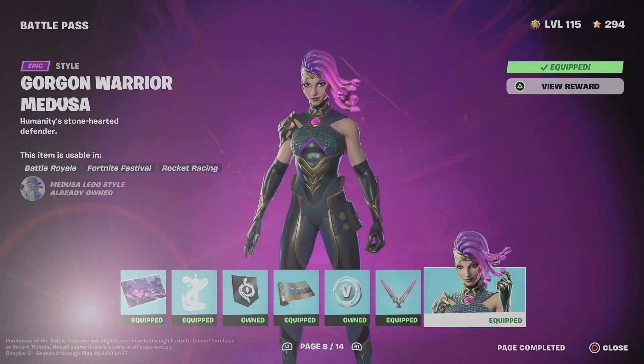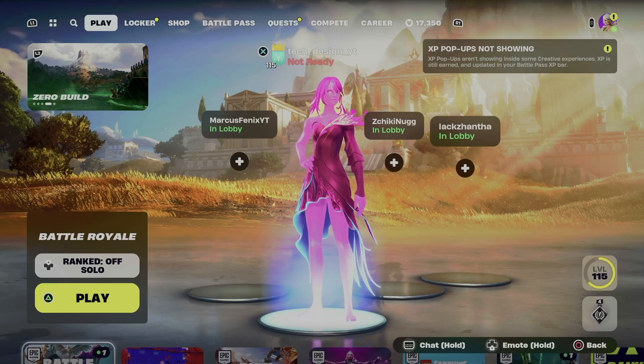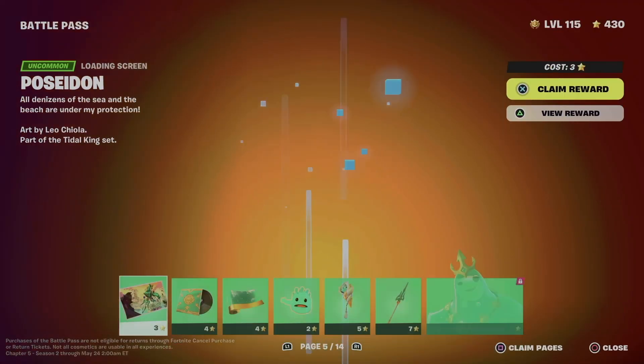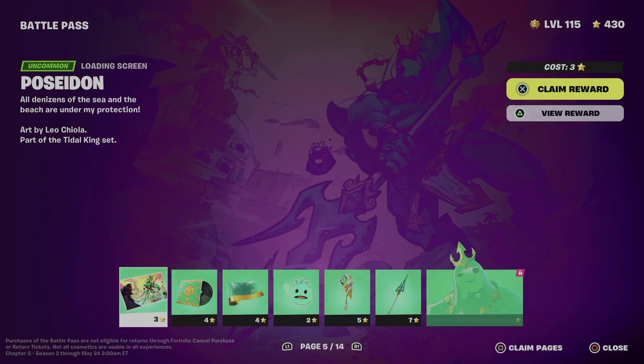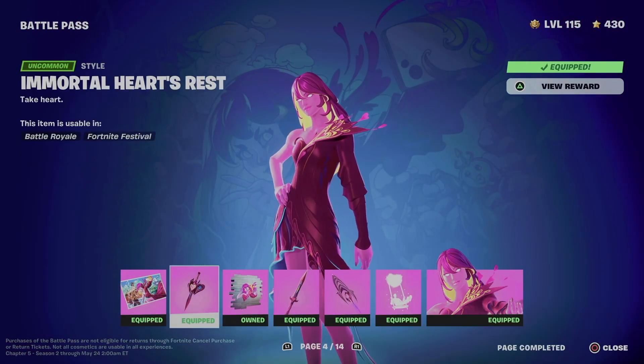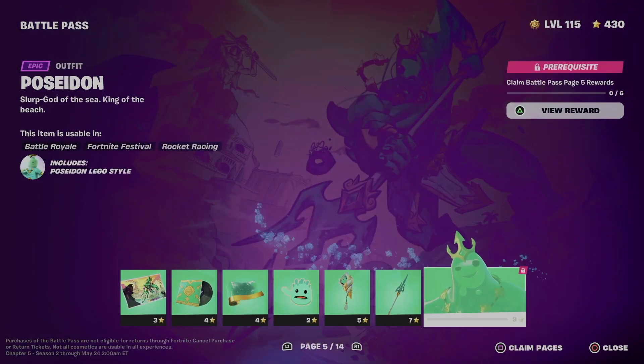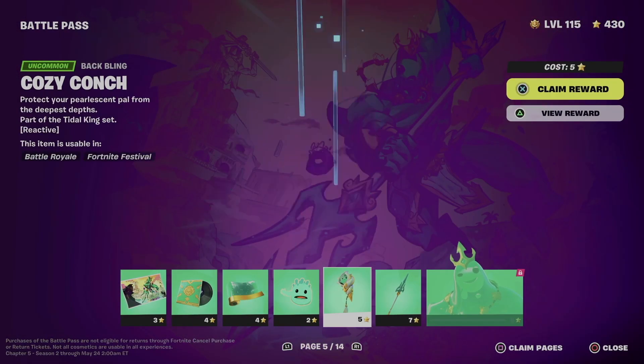Hey guys, on today's video I want to take a look at your battle pass. So let's get started — on the top just scroll all the way to your battle pass rewards. In order to get to page number five, make sure to get everything from page number one, two, three, four, and then move on to page number five to unlock this skin right here.